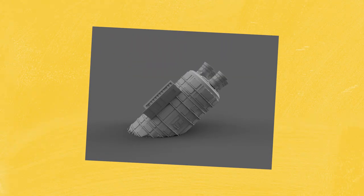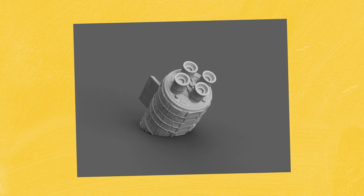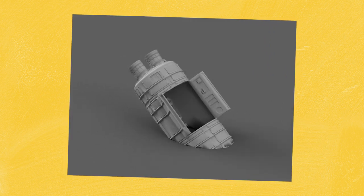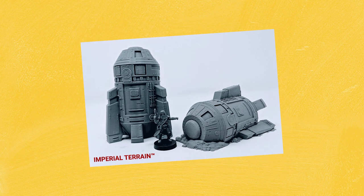First off we have two pieces of terrain from Imperial Terrain: the Large Escape Pod and their Escape Pod 2. These look like they'd be right at home in games of Star Wars Legion but equally I think they'd work really well as scatter terrain for other sci-fi games too. The Large Escape Pod has a bit more of a dynamic and interesting look to it, whereas with the Escape Pod 2 design you are getting a bit more terrain for your buck. Both of these sets cost $24 each and Imperial Terrain have a great selection of other pieces too, so definitely go scour through the rest of their catalogue.